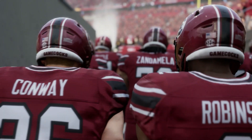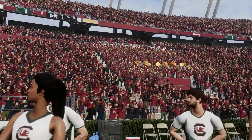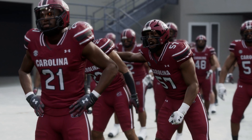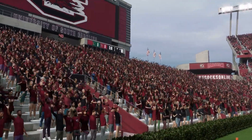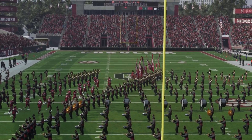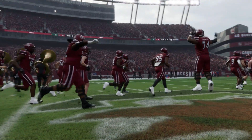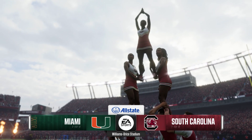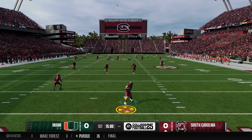Hello everybody, this is Mr. Rob and welcome back to another episode of the South Carolina Gamecocks Dynasty here on EA Sports College Football 25, as we get into week 2 of the 2026 season. South Carolina back at home after last week's 20-13 win against the Florida Atlantic Owls. Wasn't the prettiest win, but it was a dub nonetheless. However, it's going to be a lot tougher this week as we play host to the Miami Hurricanes, playing their first game of the season — a home-and-home the next two years against the U, starting at home this season.